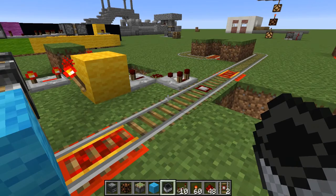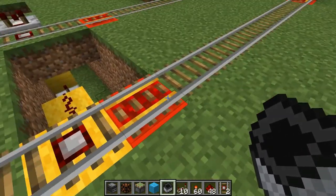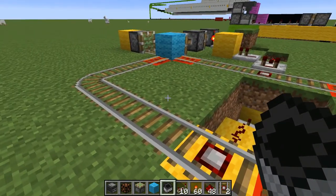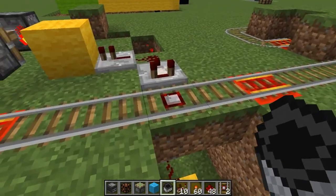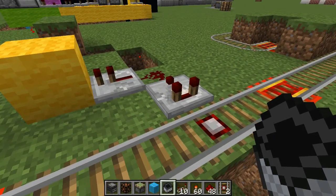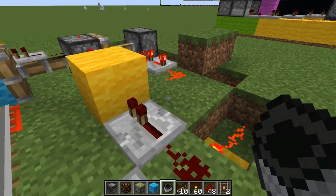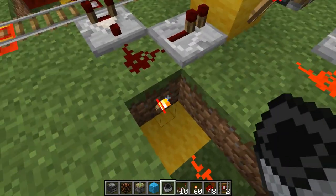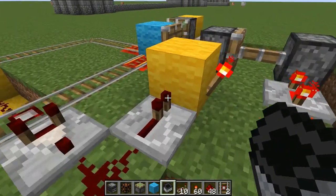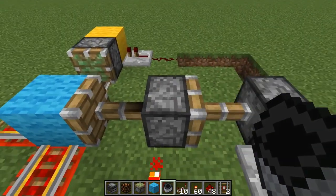Really simple, you guys. Those of you who didn't know — detector rails will pick up when an item goes past it, whether it's full or not. The thing that makes a difference here is the comparator. Is there something in that cart to set off the comparator and put a signal through? When it goes in, we got fast timing to this torch so that this block gets pulled out right away.